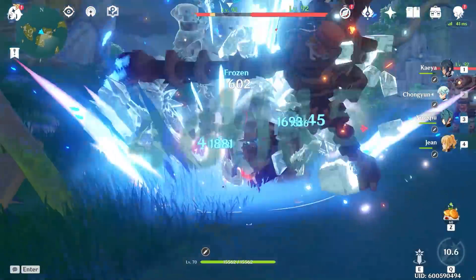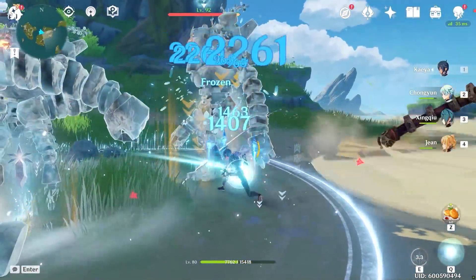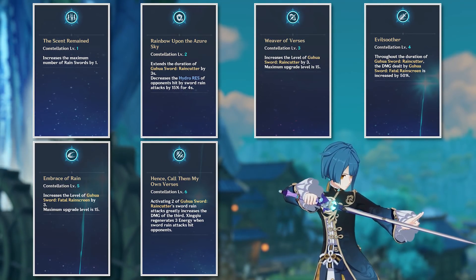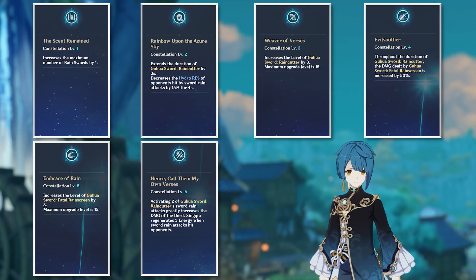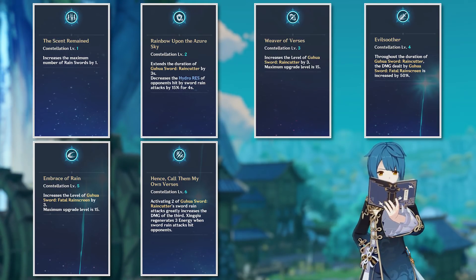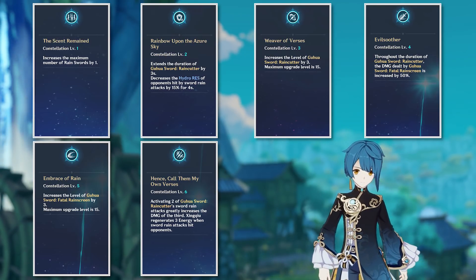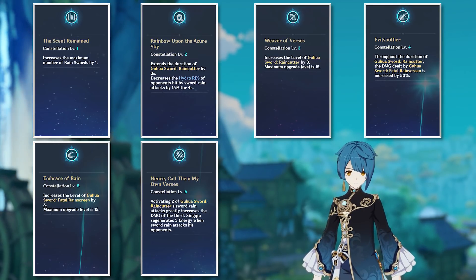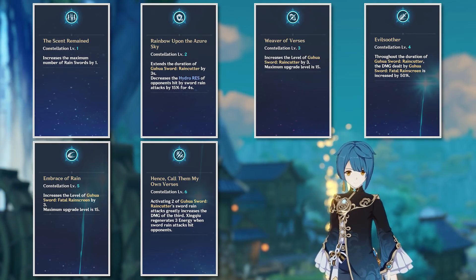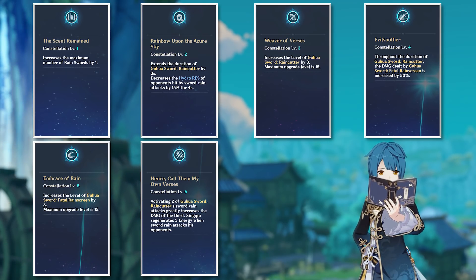As a 4-star hero, whenever he comes around on banner I would highly suggest trying to get further constellations, as his constellations actually provide a ton of value compared to other heroes of a similar rarity. His first constellation increases the amount of rain swords his skill and burst generate, bringing the total up to 4. His second constellation extends the duration of his burst by 3 seconds up to a total of 18 seconds, and also decreases the hydro resistance of enemies hit by 15%. Constellations 3 and 5 are typical skill and burst promotions. Constellation 4 increases the damage of Xingqiu's skill by 50% during the duration of his burst. And finally, Constellation 6 increases the damage of the 3rd consecutive rain sword attack from his burst, and also regenerates 3 energy when each attack hits an enemy, further assisting in his energy generation for the next round of his burst.